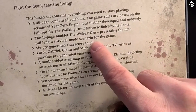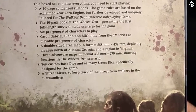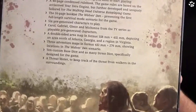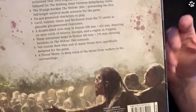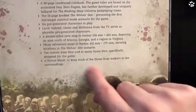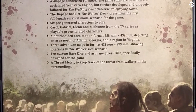Carol, Gabriel, Glenn and Michonne from the TV series are playable pre-generated characters as an addition - so you get ten characters in total. There's also a double-sided area map, 55 by 43 centimeters, depicting an area north of Atlanta, Georgia and a region in Virginia. This is based on the TV series, so expect similar locations. I'm hoping that since Daryl is now based in Paris, we might start seeing adventures in other locations - what happened in London, Manchester, Scotland, Cornwall?